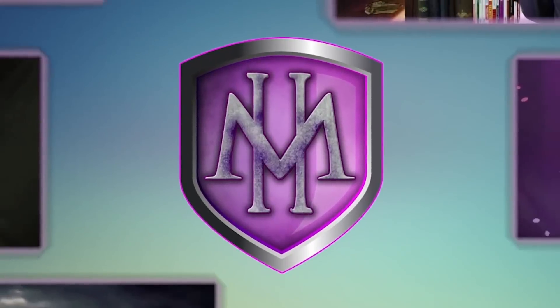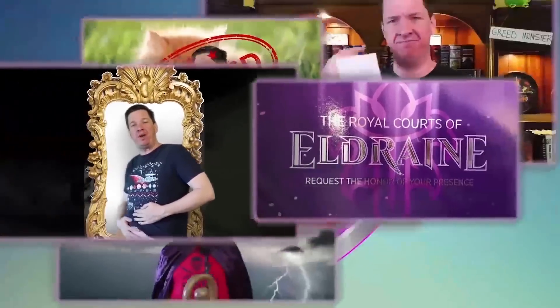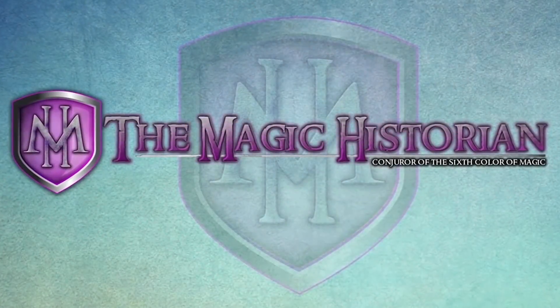A giant green fatty with a brand new mechanic has just appeared. What a fantastic way to end the year! Greetings, owners of fine luxury cardboard rectangles — we are here for a call time spoiler of epic proportions. Not only is it a gigantic, epic, mythic green boy, but we also finally get to learn what the Foretell mechanic is.